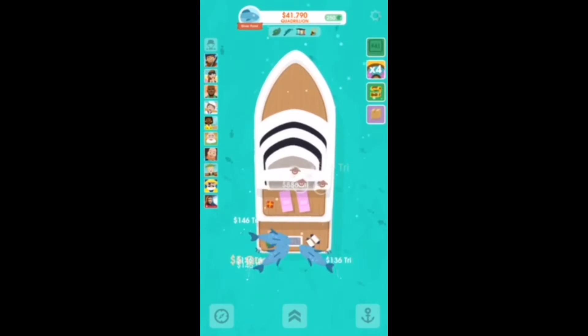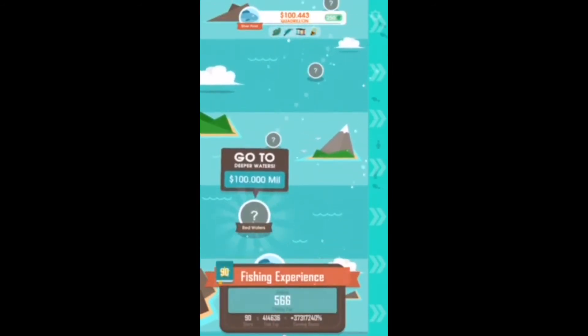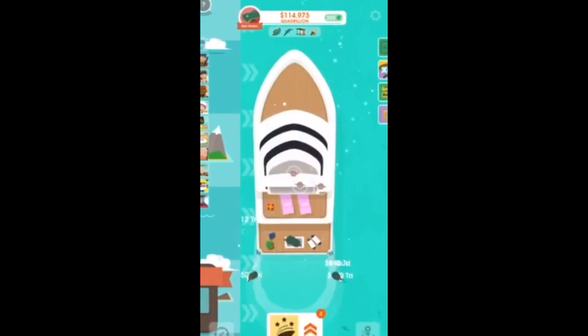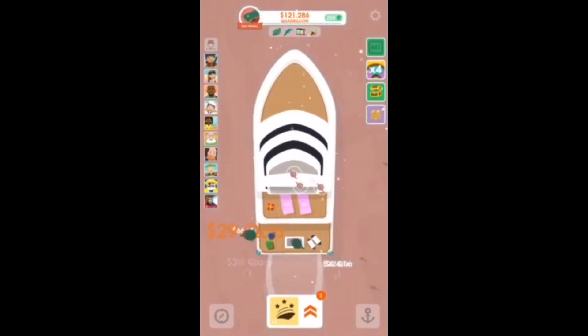Next thing — moving on. Each time you move on, each fish is worth more money. You need a certain amount, and more money each time, to move on. As soon as you have half the amount of the next stage, a boss will come.